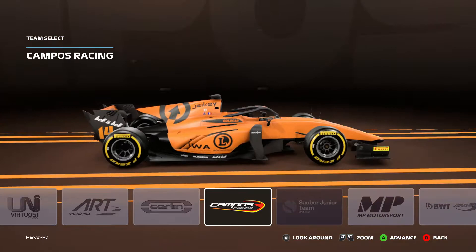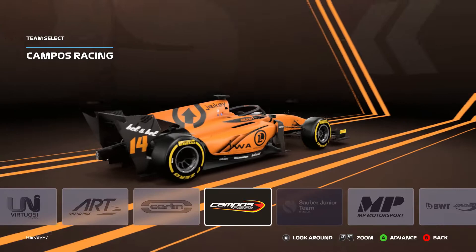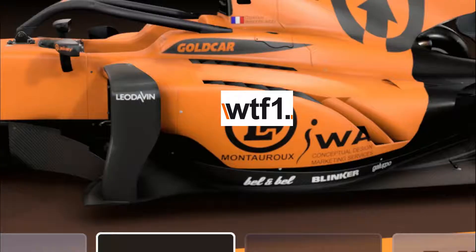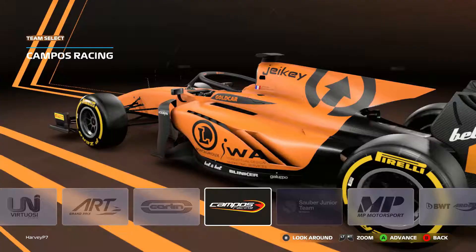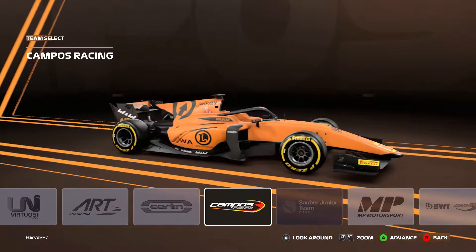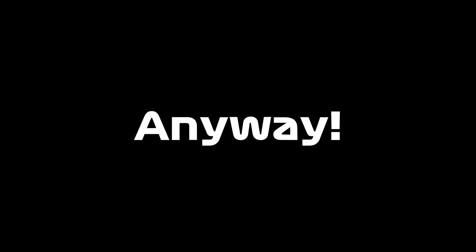For the F2 race we're going to pick a car in the Campos Racing livery - it's the best looking one really. It's got the W28 F1 logo on the side usually, but I don't think they have it on the game which is a bit weird. It should be Jack Aiken's car unless it's got a new sponsor, but I doubt it.